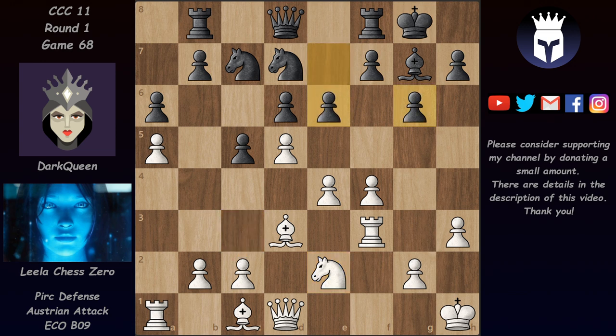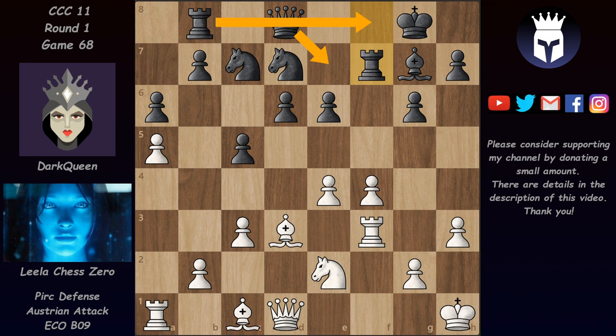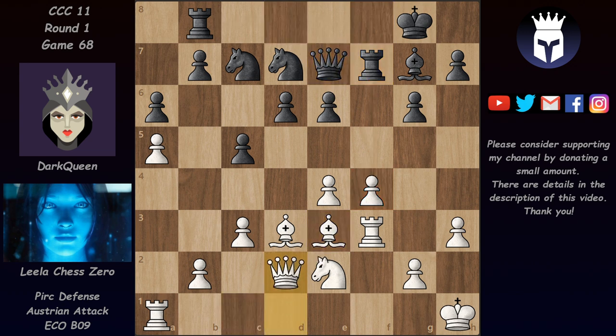We have e6 now, pawn takes, f-takes, and now after c3 we have Rf7, planning to play Qe7, Rf8 and put a lot of pressure on f4 on this open file. We have Be3, Qe7, Qd2 — Leela completes her development — and now d5, trying to make this knight work.